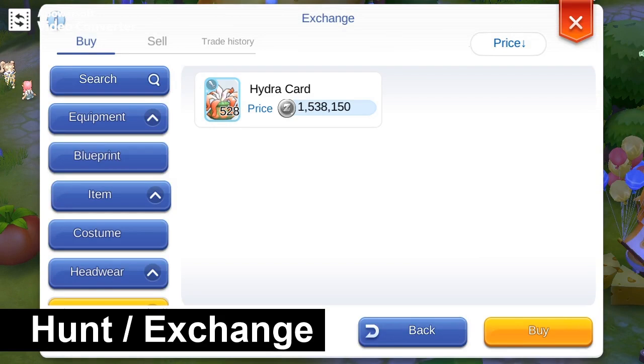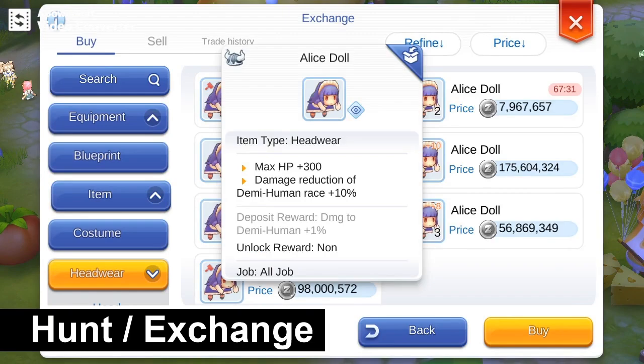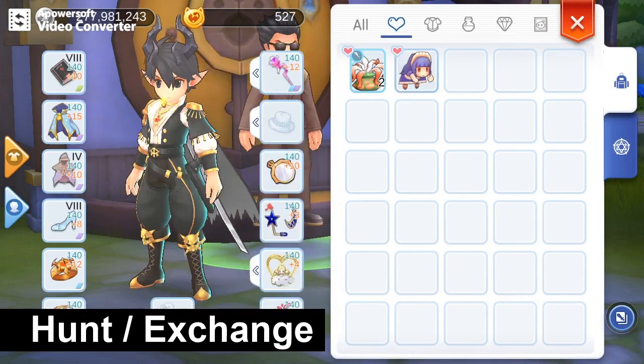First is the Hydra Card for 2% deposit and 2% unlock reward. The other item is the Alice Dahl for 1% deposit. These 2 items already give you 5% damage against Demi-Human.